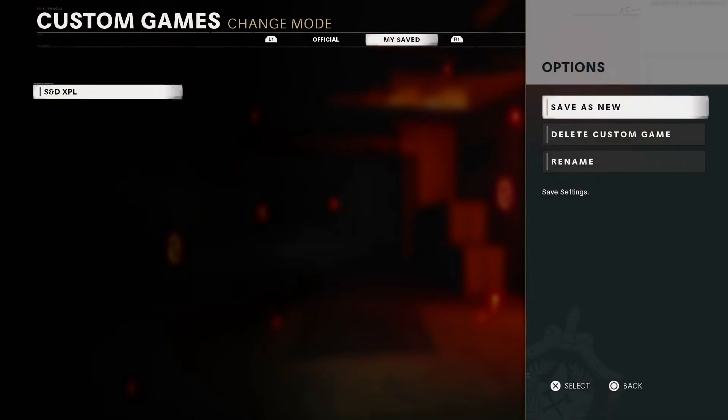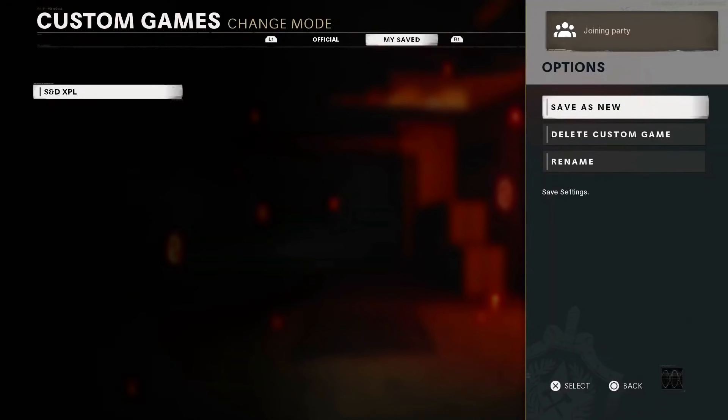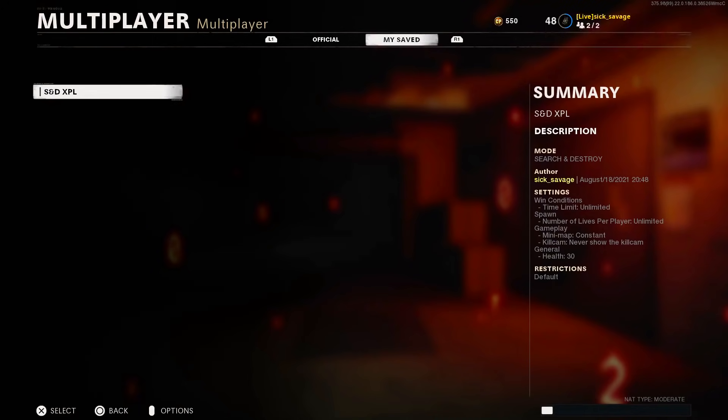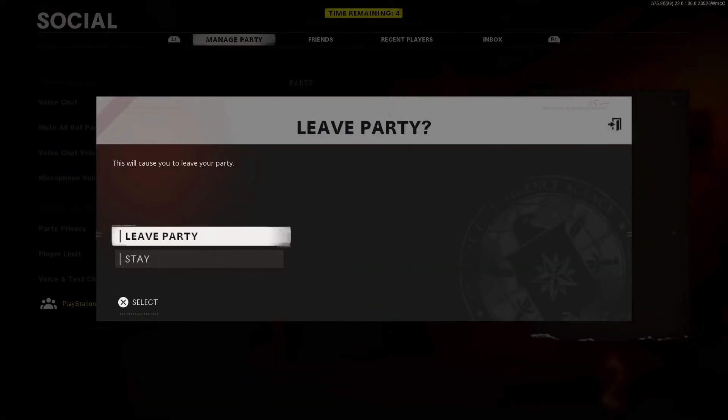Tell your other person that's been waiting in the other lobby to invite you and then join him. When you guys join him, tell him to go to onslaught and start that. When you guys see the party limit change to two, you can leave the options tab but still stay hovered over the saved mode. When the maps come up to vote, the other player needs to leave alone and then join back right away.